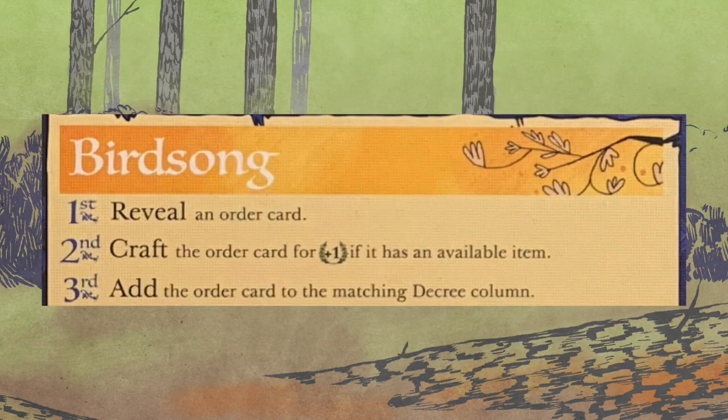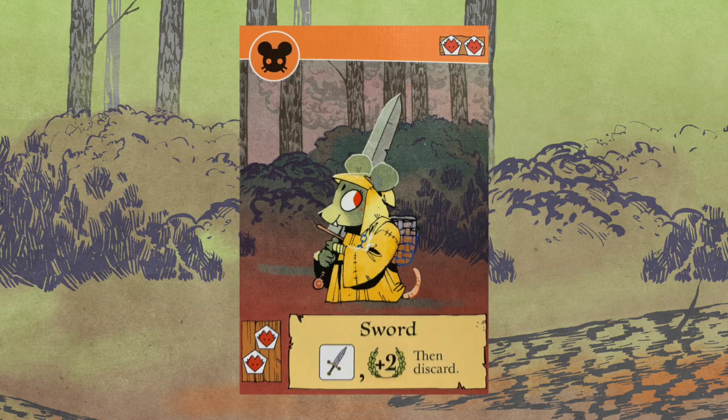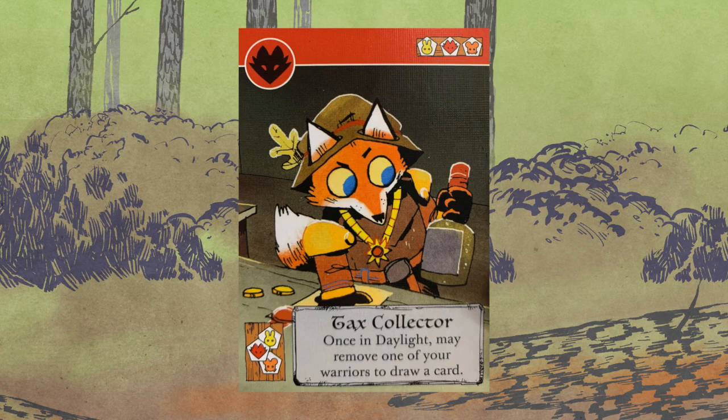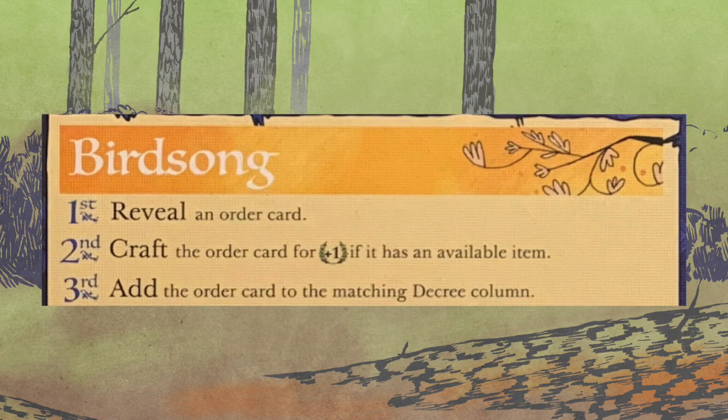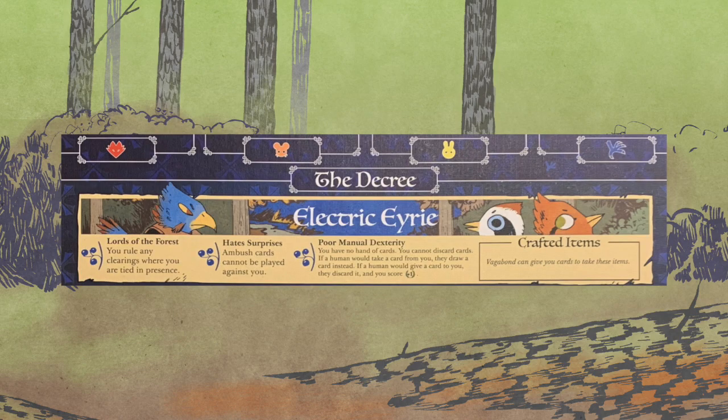Next up, Birdsong: reveal an order card. Craft an order card for one victory point if it has an available item. If it is a craftable ability, ignore it. If it's not craftable, ignore it except pay attention to the suit. Third, Birdsong — add the order card to the matching decree column. From left to right you have fox, mouse, rabbit, and bird columns, which are different from the human eerie board because those are the action columns. Tuck it in behind whatever else is there — that's part of your decree.